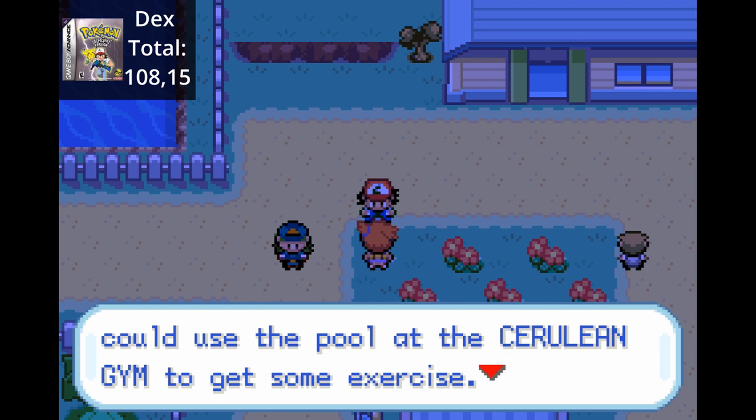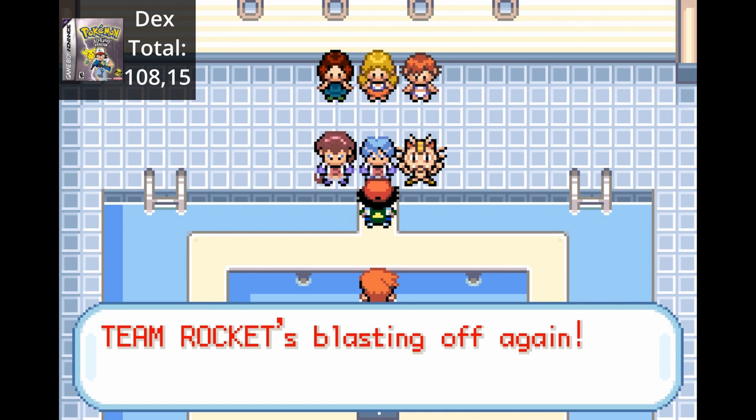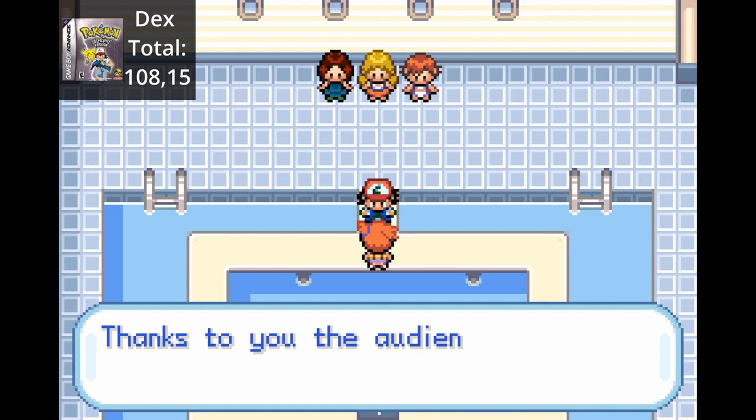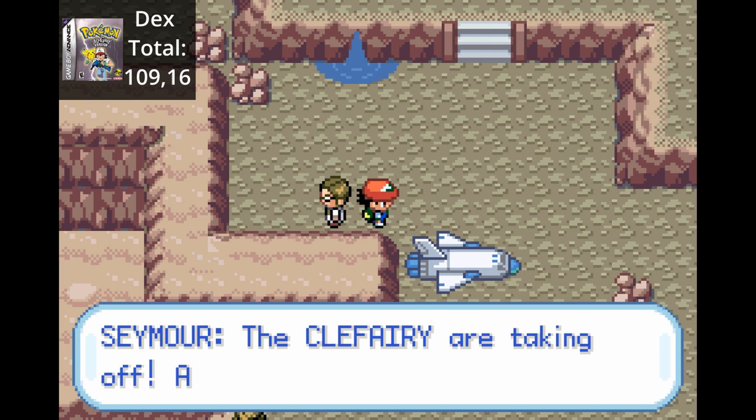We arrive at the gym to find a 10-year-old putting on a show for the town. During the show, Team Rocket invades the gym to stop it and take all the Pokemon - this might be the first time I'm rooting for Team Rocket. Unfortunately, we beat Team Rocket, but Misty stops her show and gives us a Super Rod for stopping them. With this, we can now catch more mons - using the rod on the pond outside of the gym, we can now catch Horsea. We go through the rock tunnel and meet an old friend, Seymour with the Clefairy fetish. Seymour goes with the Clefairy on the rocket - we also get a meteorite out of the deal.